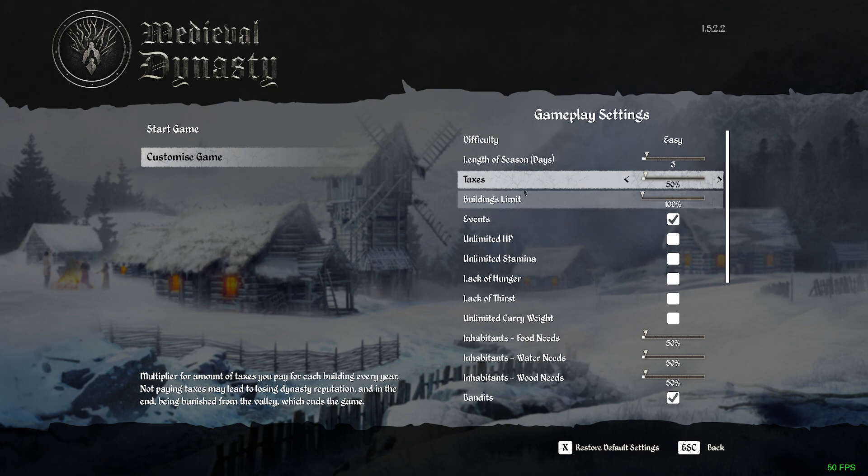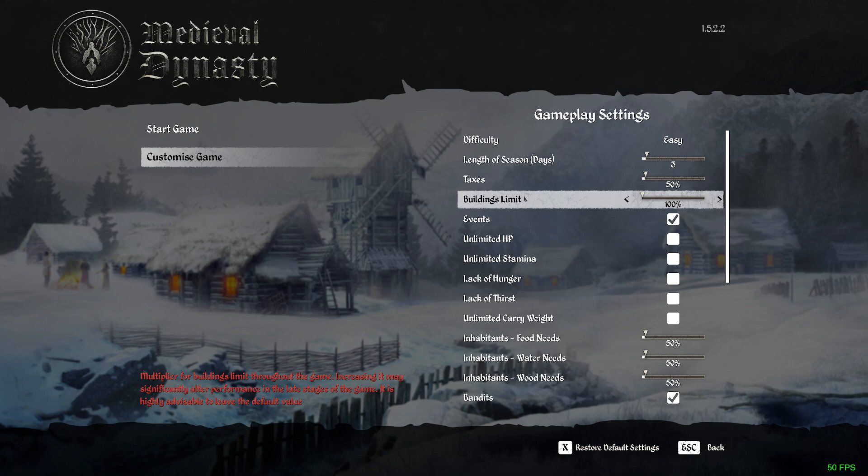The same goes for building limits. It's suggested that you leave it on the default value of 100% — I don't think you can go any lower than that. On easy it's set there, but you can make it harder if you want to make it harder to earn the points to get the building limits up.